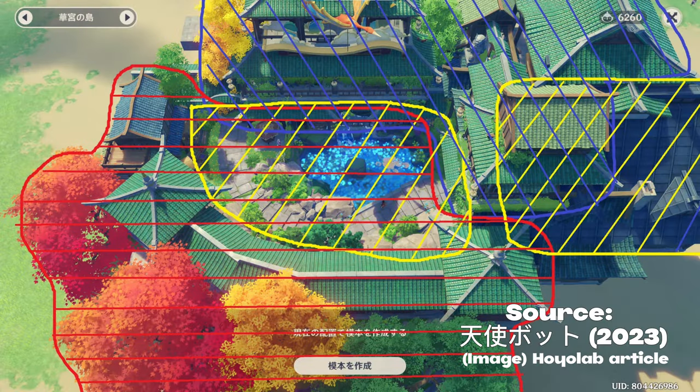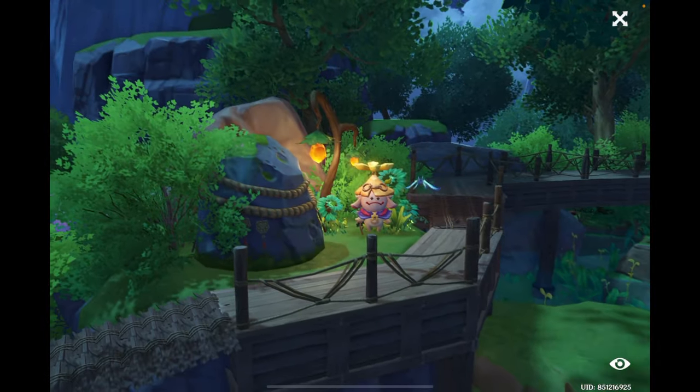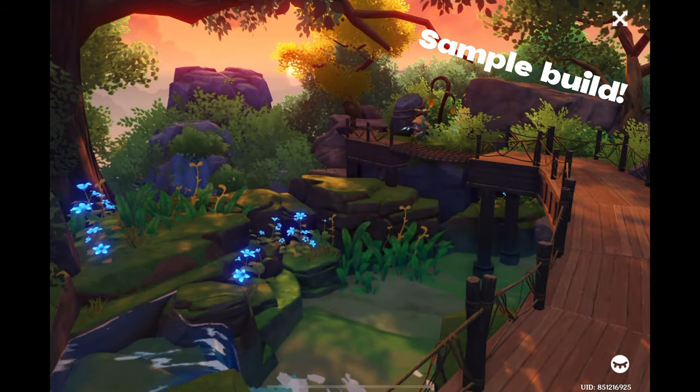Here's a great sample using Paimon Bot's three-area build: red and blue represent the neighboring areas, and yellow represents the main area you're transferring all the furnishings into. You'll notice with all of Paimon Bot's three-area builds, the furnishings from each neighboring area are on opposite sides of the build, while the main area is used to connect them and provide finishing touches. This concludes my comprehensive guide to exterior load glitches. I have a sample build linked in the description and I've also linked Paimon Bot's channel — happy building!